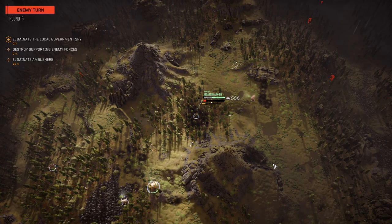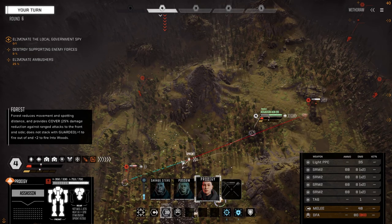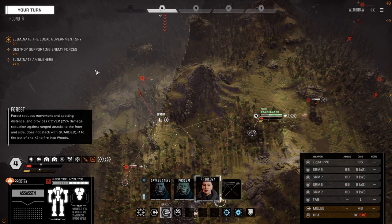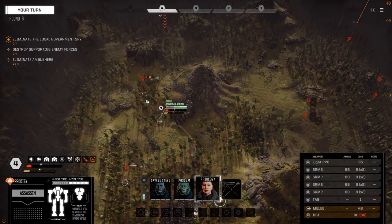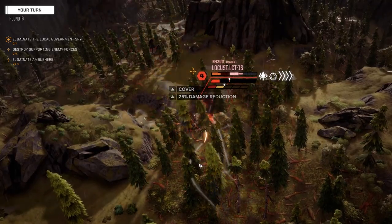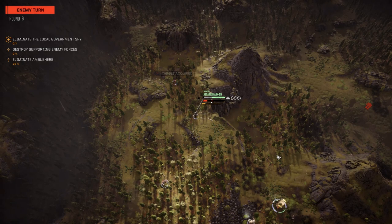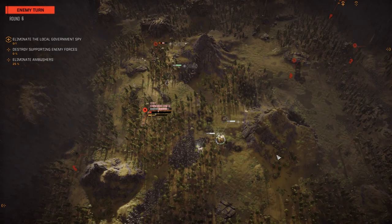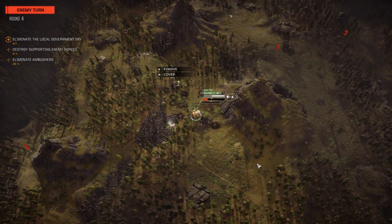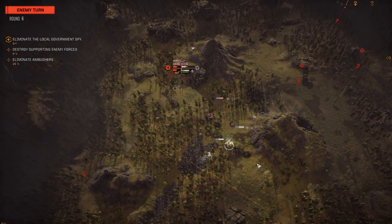That looks like an LRM-10 - could be a Centurion. Let's get into trees if we can, but we need to see him from here - that opens our back to those guys, but he's just got flamers so it's not too bad. Let's finish up this locust - he's still got a medium and SRM so we've got to get rid of him. Still tagged. There's somebody else back there - so they have 10 mechs total at half skull! He must be stuck there - let's hope it's not an Urban Mech.